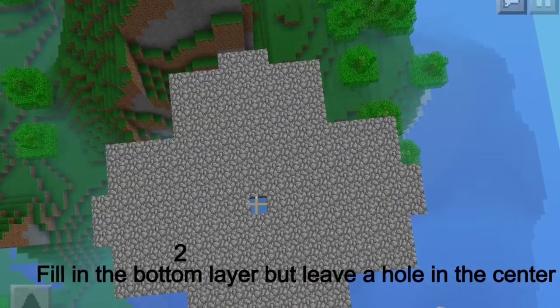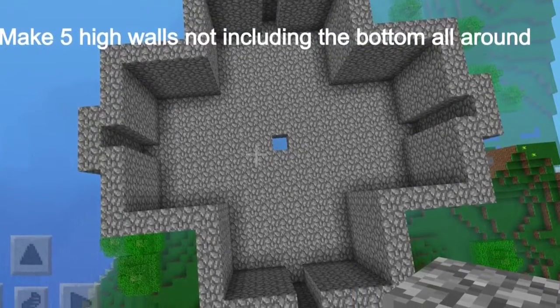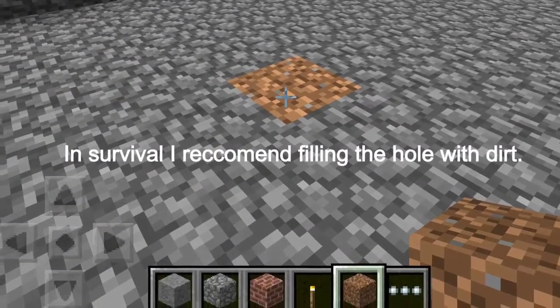You just want to fill in the bottom layer, then build up the walls five high, not including the bottom layer. In survival, I would fill in the hole with dirt so you don't fall.